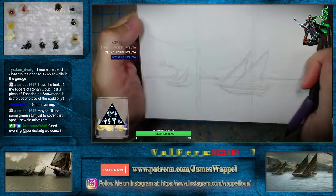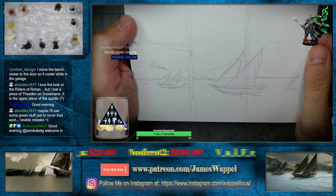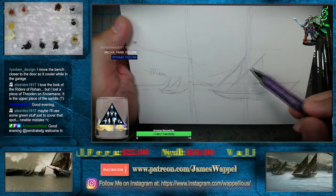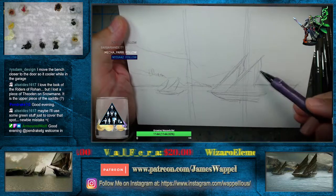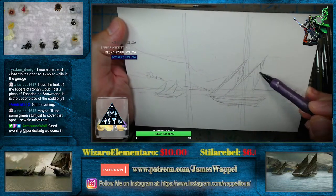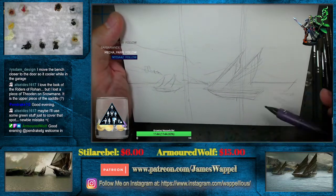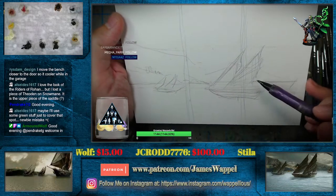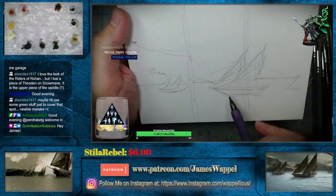Hey Pendrake, how are you doing? I think we're all caught — maybe we'll use some green stuff just to cover that spot. You never know, right. Also, the Lord of the Rings figures — the newer ones, they assemble a little bit differently. So they went with these type of rigs here for their sails. I had thought about the other non-movie type black ships.